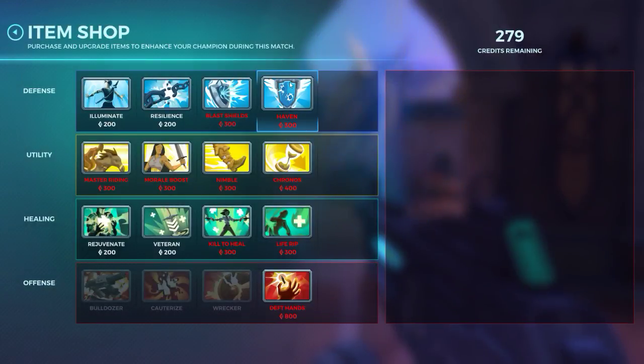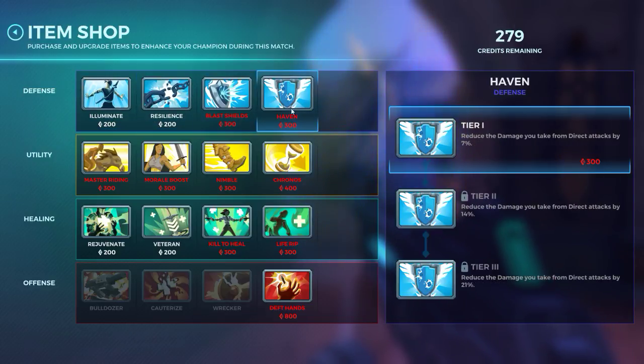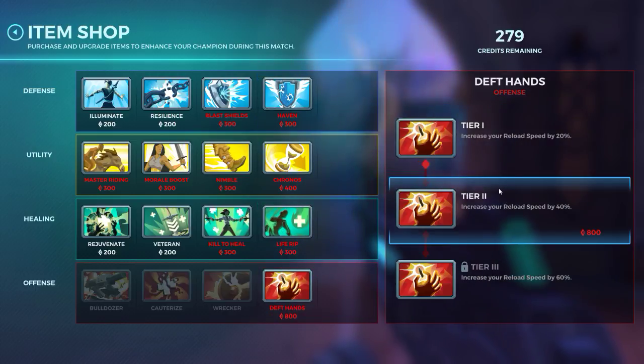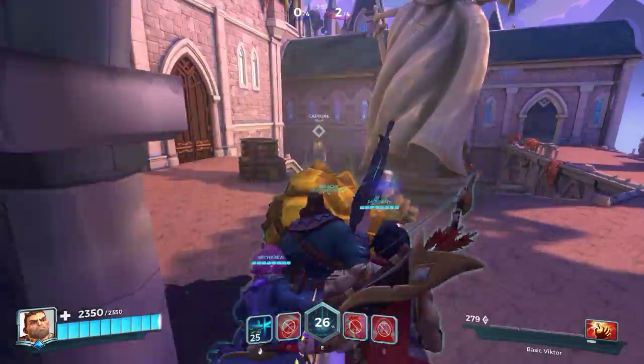Now I'll show you a bit more of this. We've got Illuminate, Resilience, Flash Shield — I always go for Haven so you don't get shot quite so much. Nimble is really good, Life Rip and Deft Hands too. Those are the ones I mainly use, but again it depends on your character pick really.